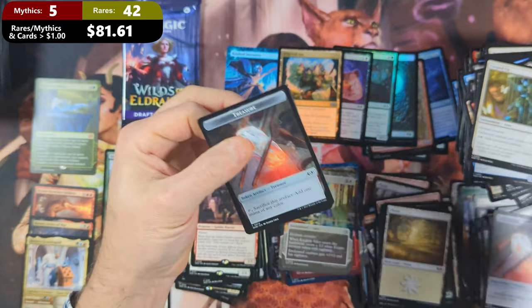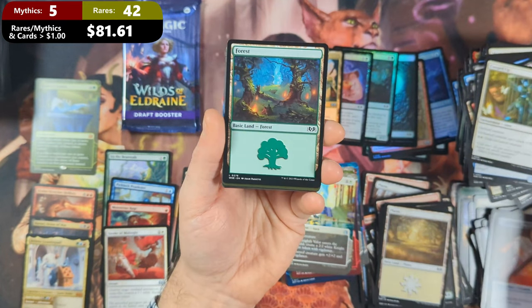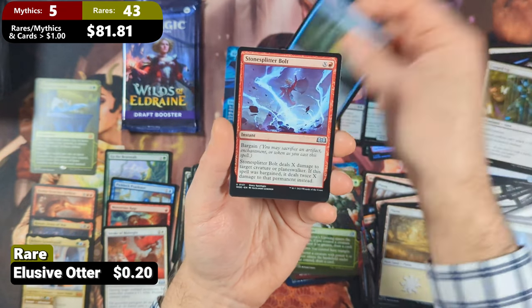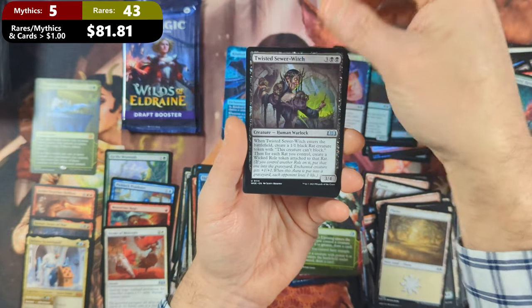Getting pretty close to the end — don't know if we're going to see our value back in this box. Pack thirty-four: we've got ourselves a Treasure, followed by a Forest. Then we're going to see Garruk's Uprising, an Elusive Otter, then a Stone Splitter Bolt, Knight of Sweet's Revenge, and a Twisted Sewer Witch.